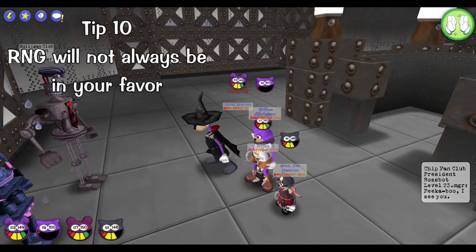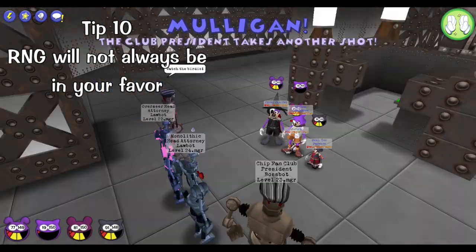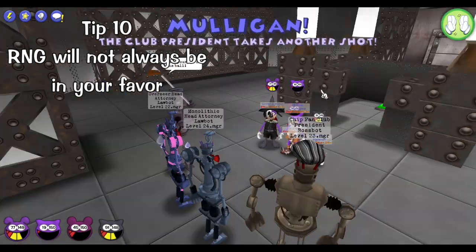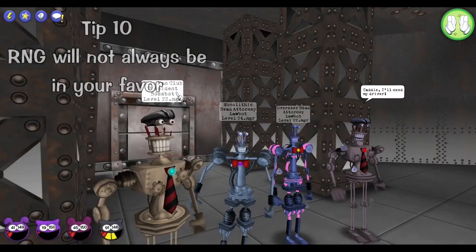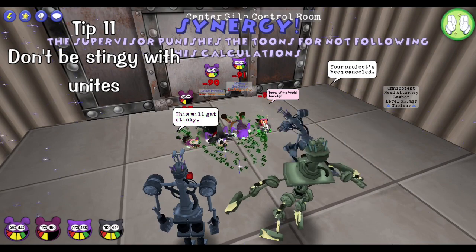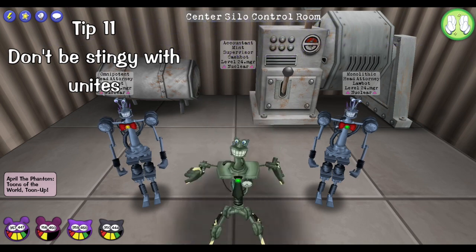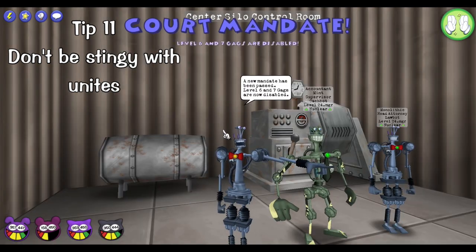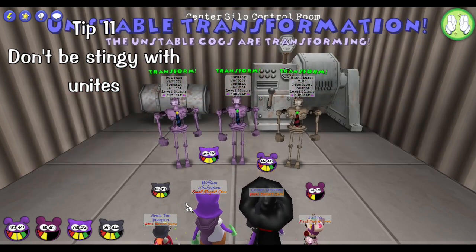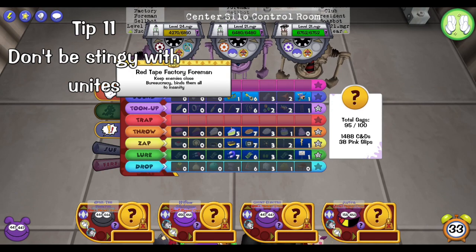Sometimes despite all your best efforts a set becomes too uncontrollable and everyone dies as a result. If you're having really bad RNG and you keep dying and getting frustrated, you can always just take a break and come back when you're more relaxed — it will help you focus a lot more. Finally, please have some unites before coming in here. Anyone and everyone can be put on reward cooldown at any given time, and there are going to be plenty of situations where RNG will not be nice to you. It's best that everyone has unites prepared so you can mitigate RNG as much as you possibly can.